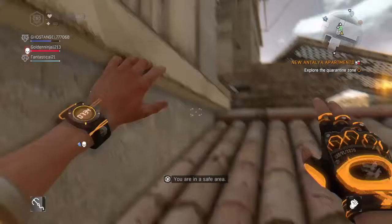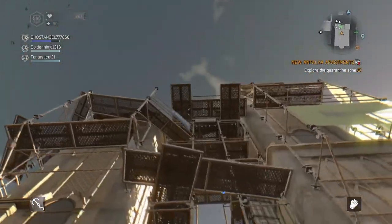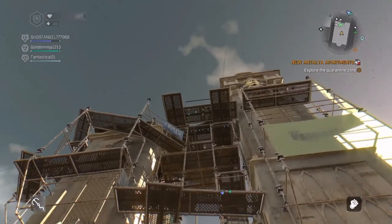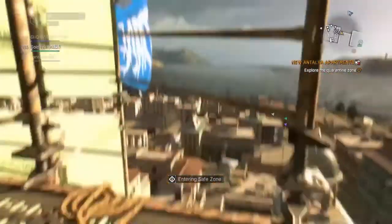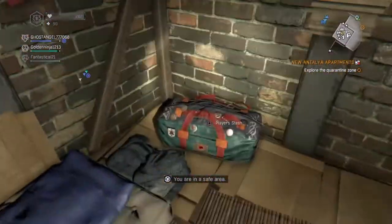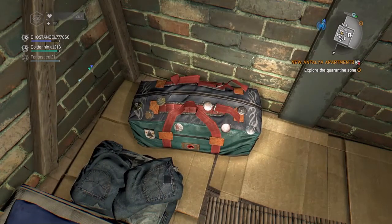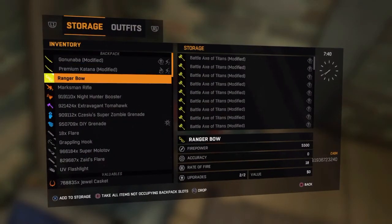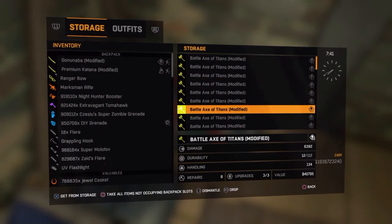Alright guys, let's go to our safe zone and climb back up here. What you guys want to do right now is hover over the player stash, go into your player stash, and put a weapon that you want to duplicate. I'm gonna duplicate the marksman rifle.